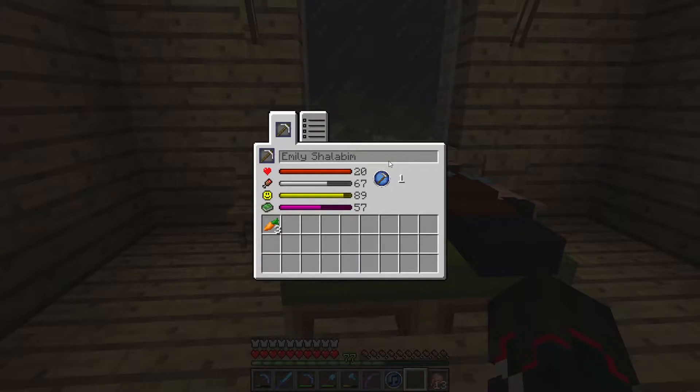And here's our nitwit we will be turning into a bard. Her name is Emily Shalabim. I actually have a good friend named Sham Shalabim — I play with him all the time. He is the guy who helped me design a lot of these buildings that you are seeing here.